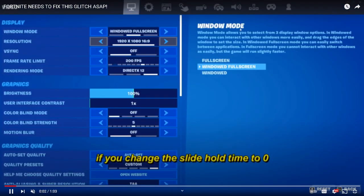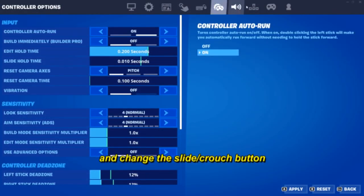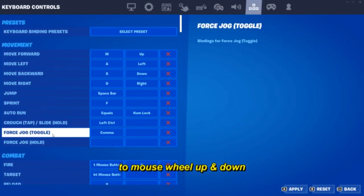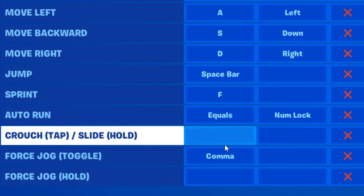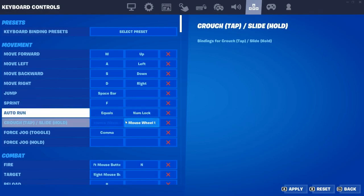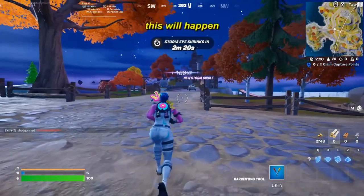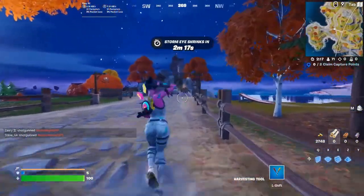For some reason, if you change the slide the whole time to zero and change the slide crouch button to mouse wheel up and down, then get the Slap Effect Sprint and keep spamming your mouse button, then this will literally happen.